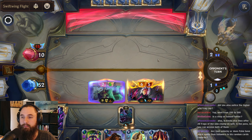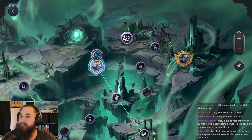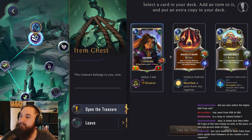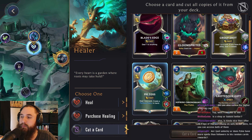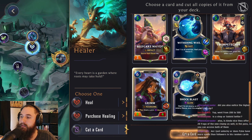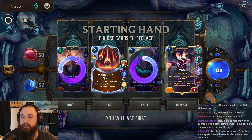GG — yeah this is fine. Let's go for the Make It Rain. What do we want to cut? We'll cut Grim and Viego — let's get rid of both of these.